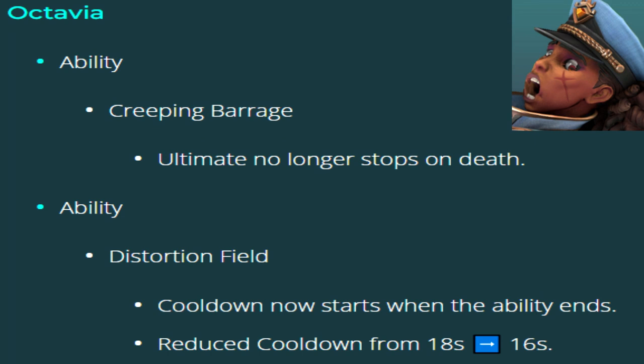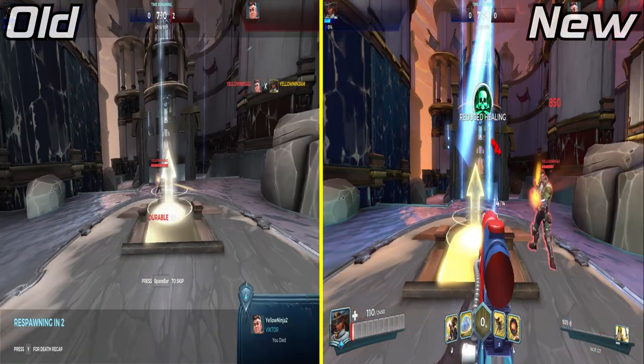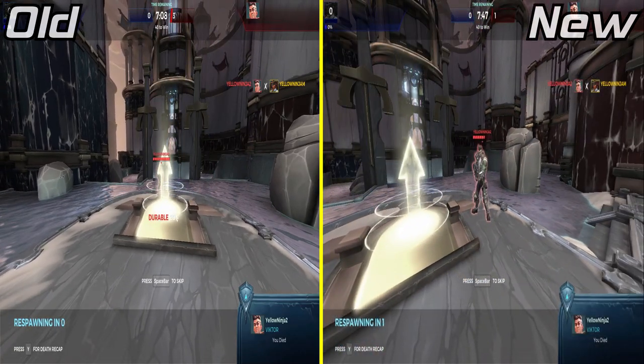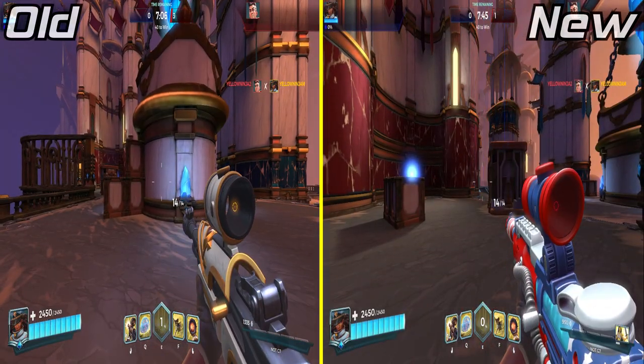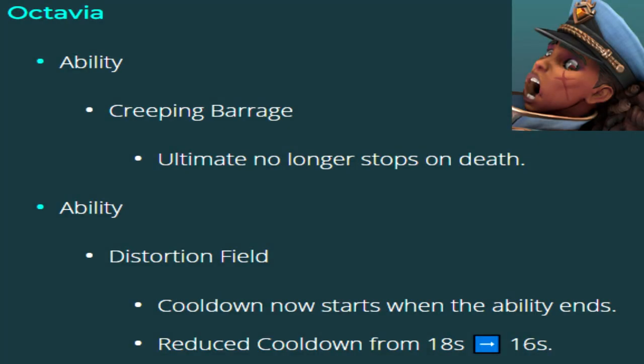Octavia's Creeping Barrage no longer stops upon her death. The Distortion Field's cooldown now starts when the ability ends, but its cooldown has been lowered from 18 to 16 seconds.